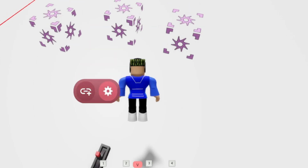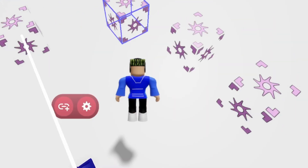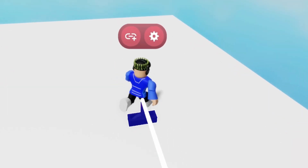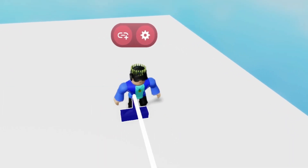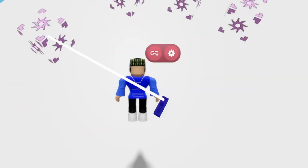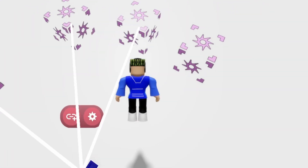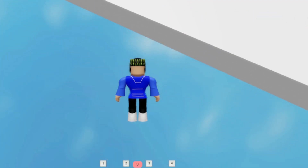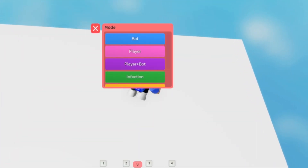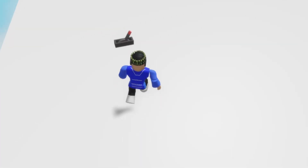Now what you want to do is link the thing that you want — like the lever, the button block, or the touch trigger — to this. I'm going to link it to all of these. So when you push this one lever, you can activate all of these. You can do this with separate levers as well.